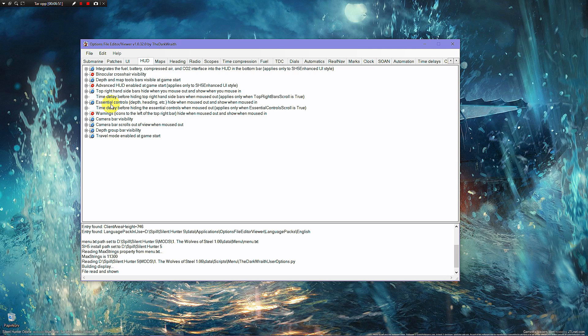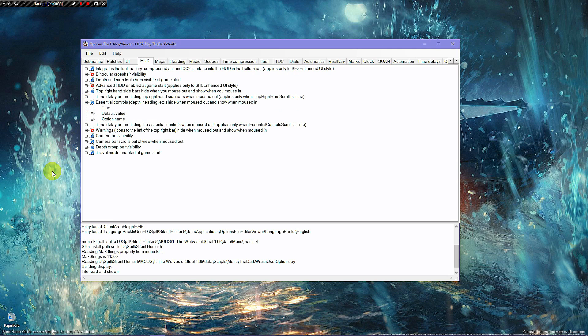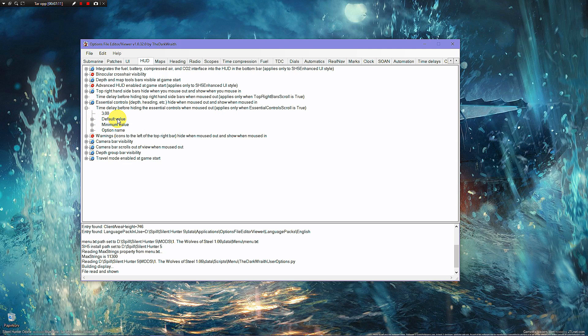Head on to Essential Controls — that's the bar in your bottom left corner. Do the same: double-click False and change it to True for the blue check mark, then drop down one line and set the timer. I have mine at three seconds as well. For the camera bar scroll-out, I believe this is set to True by default, and you can't change the time on it.